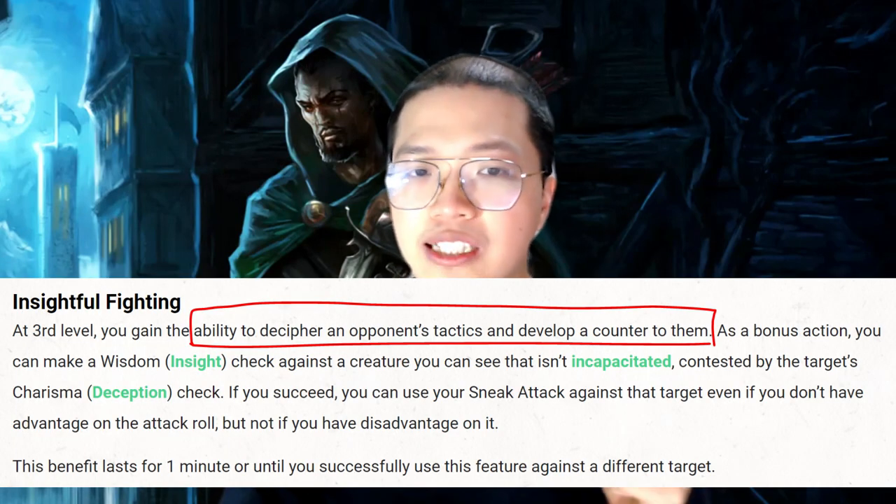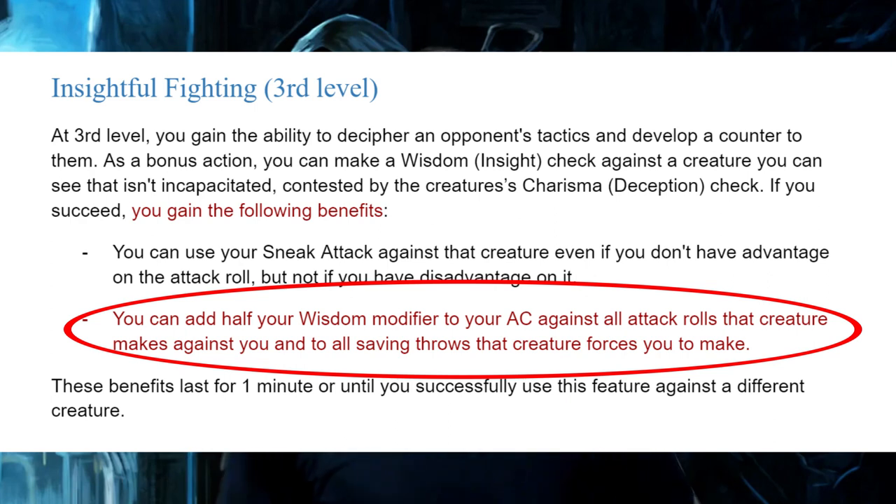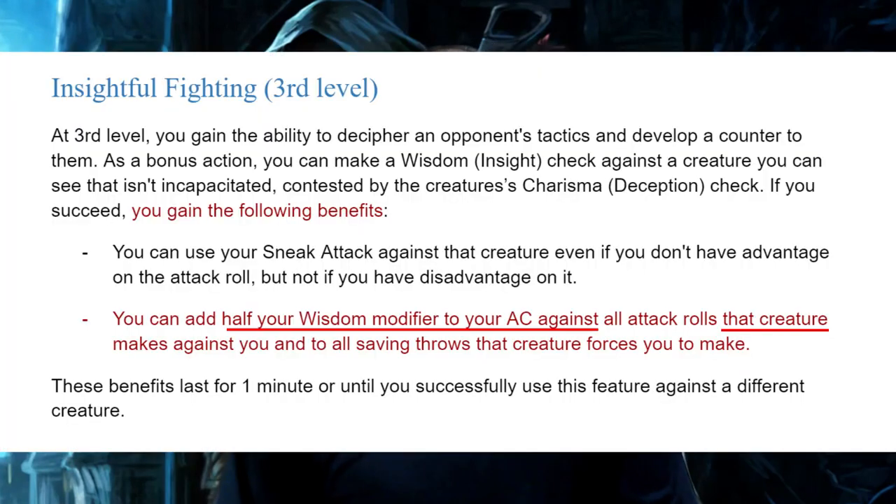Let's talk about that defensive buff. It was added first because of the flavor — the original ability reads 'an ability to decipher an opponent's tactics and develop a counter to them,' yet it includes no boost to defense. Now it does. Mechanically, half of Wisdom modifier to AC and saving throws may look good on paper, but a level 3 Inquisitive Rogue will have at most +3 Wisdom, which amounts to only +1 to AC and saving throws. Even at level 10 with +5 Wisdom, that's still only +2.